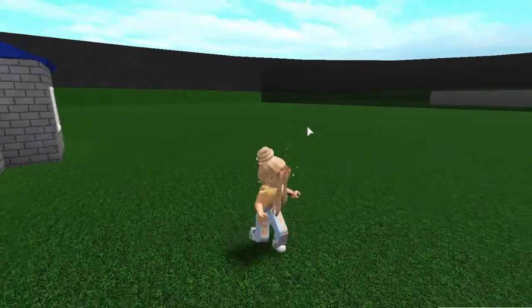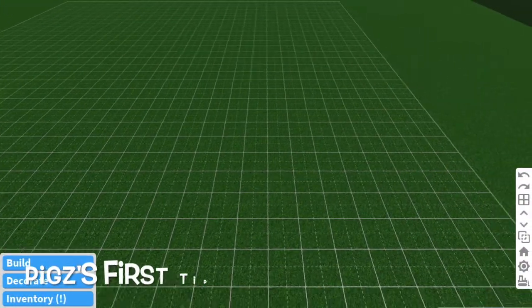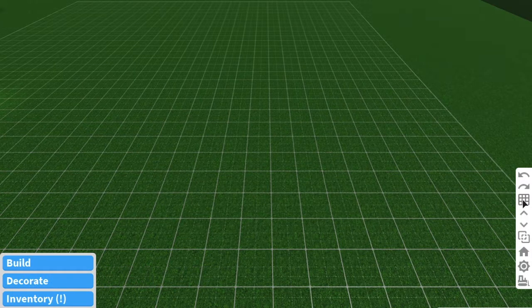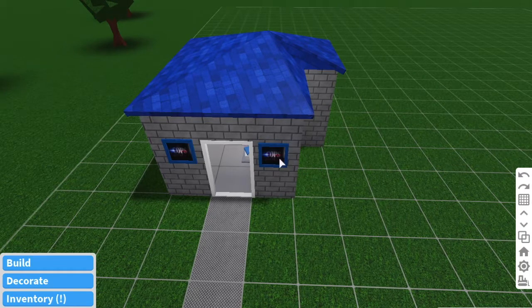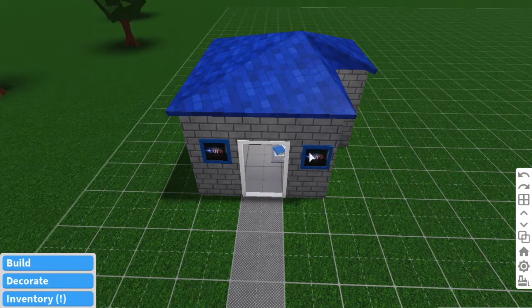Okay, so here we are. We're at the police station — just ignore that. My first tip: I've said this many times before but I feel like people don't know this — change your grid size to the smallest one so you can put things closer together. Look how much I can move it now compared to if I have the four-square grid on.